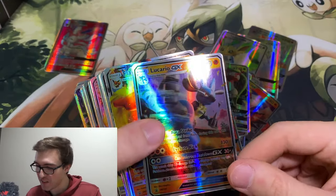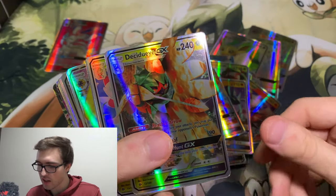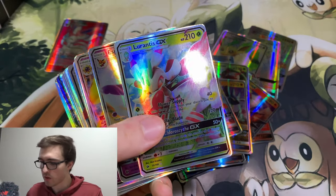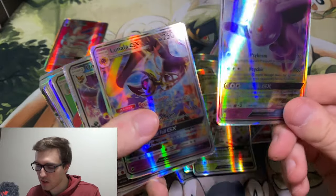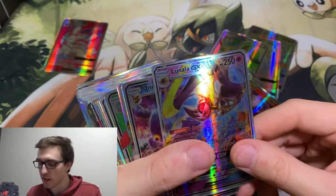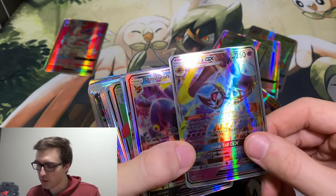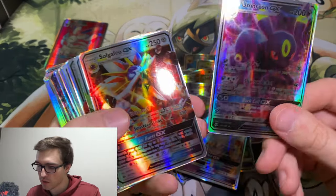Lucario, Flareon, Sandslash, Decidueye. I don't even know what I'm going to do with these now. I don't want to throw $20 in the trash - maybe I'll just try to sell them. I would obviously advertise them as 100% fake, but if it's your favorite Pokemon, who knows - you could use it for like a field center if you play Yu-Gi-Oh! perhaps.